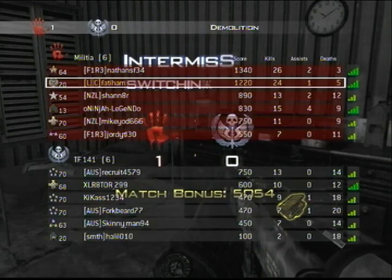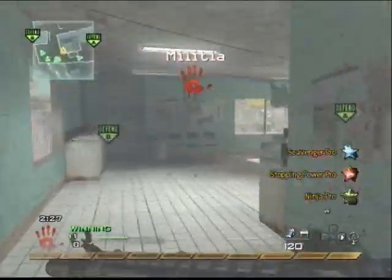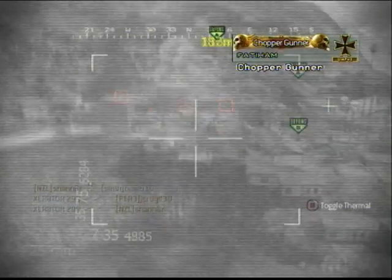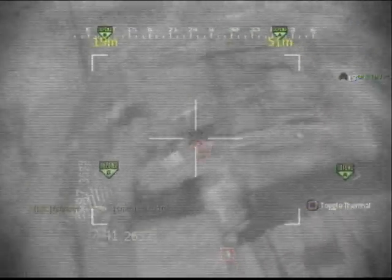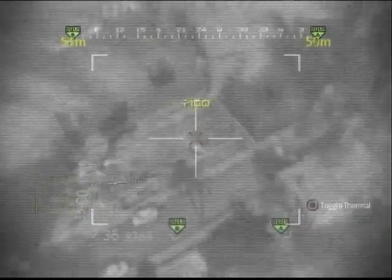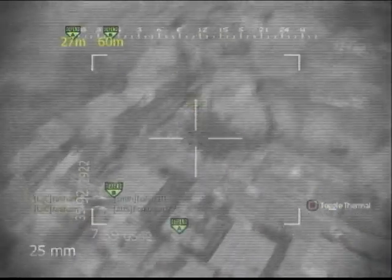I use the chopper gunner, but before I do, I run into a building because I don't want to die to enemy Predator Missiles. If you notice, people save their Predator Missiles until you swap sides so they have an advantage getting kills. If you don't wait and just use your Predator the second you get it, you're most likely to only get a single or double kill. Here they take out my chopper gunner, so as you can see, I didn't get that many kills with it.